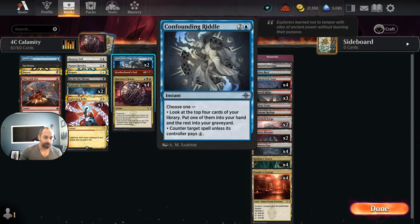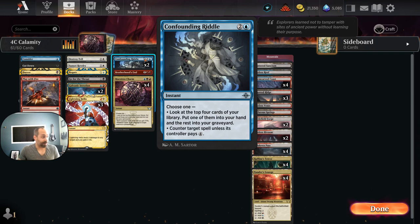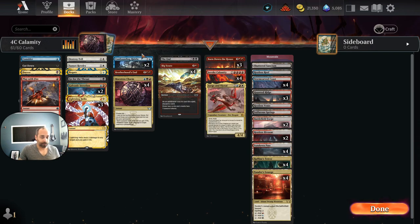At the three spot we're playing two copies of Confounding Riddle. This is a card that, if we weren't on four colors, I think would have more copies. It's a viable counterspell even late in the game — having to pay four is pretty tough to get around. It also serves our purpose of dumping cards into the graveyard for Invoke Calamity. If we don't need to counter anything in a control mirror, we can end-of-turn Confounding Riddle to look for a land, look for Invoke Calamity, or look for Zirgo and Ojitai and dump everything else into the bin.